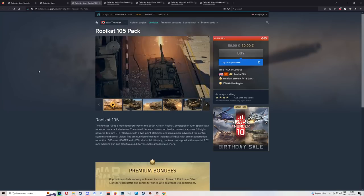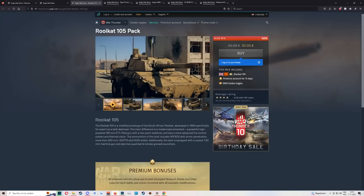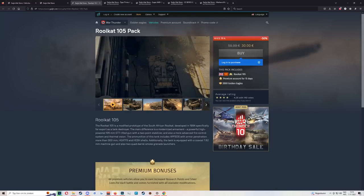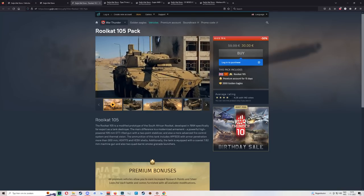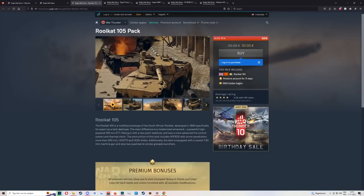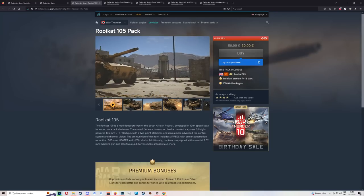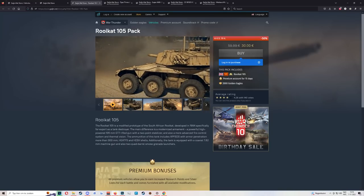Next up, the Rooikat 105. It has thermals at 8.7 and DM33. The only real risk is that it's super fragile — it should probably go in the low risk bracket because if you can deal with the lack of survivability, this thing is absolutely stupid good. Basically no risk if you know somewhat what you are doing.